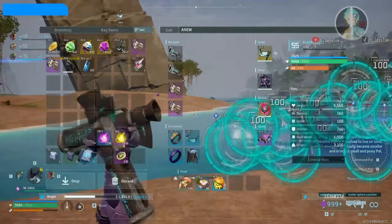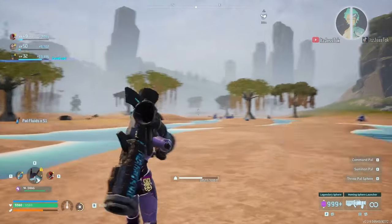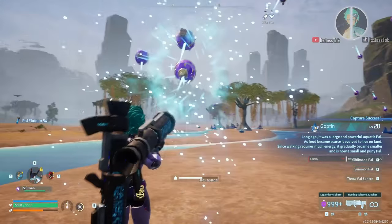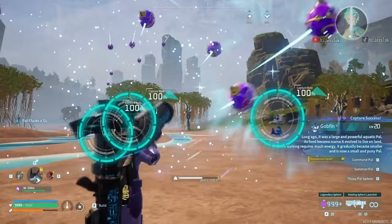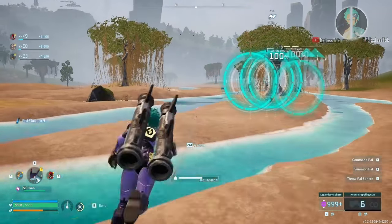You whip out the Gobfins so you can take down bosses with ease, and then you whip them out whenever you want to buy or sell stuff. You get a discount in addition to selling stuff, which means more money when you sell. So that's the best part about it.